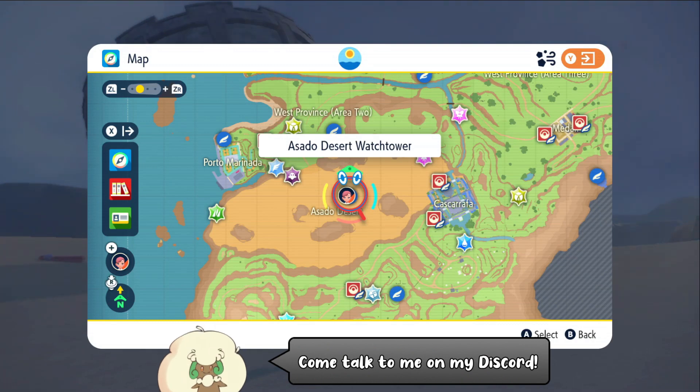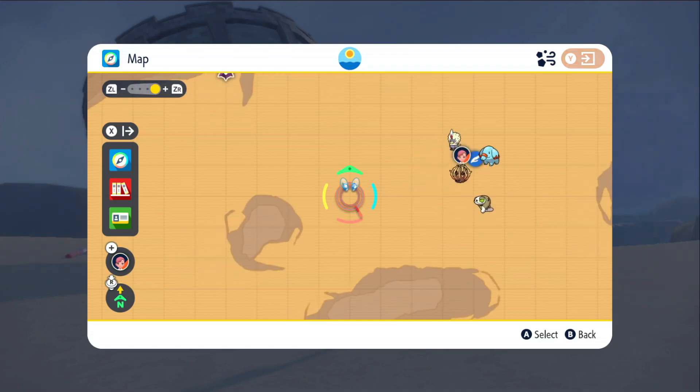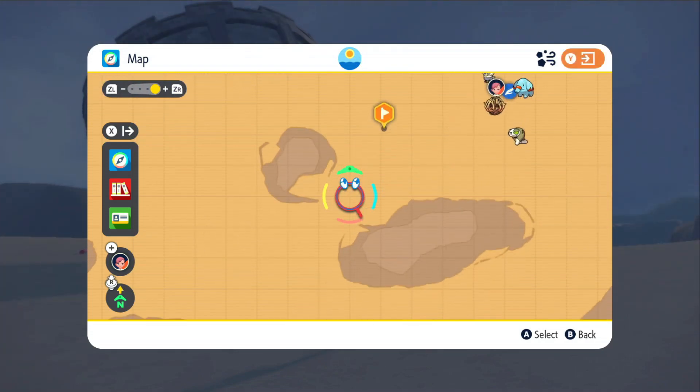It's super easy. You can start off by flying over here to the Asado Desert Watchtower and mark this exact spot that's kind of in between the entrance to the two rocks over here. You just want to make your way over there.